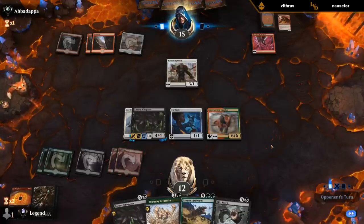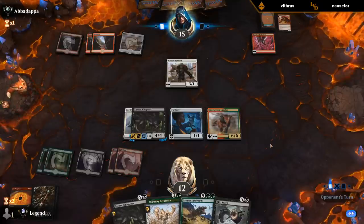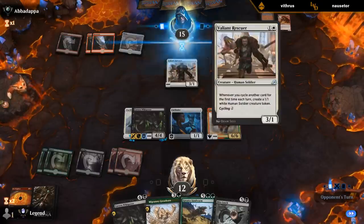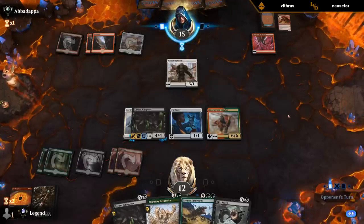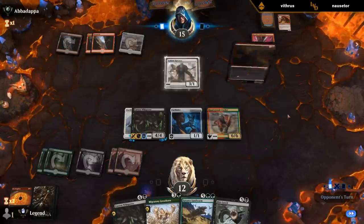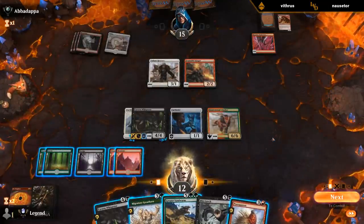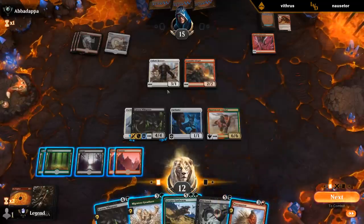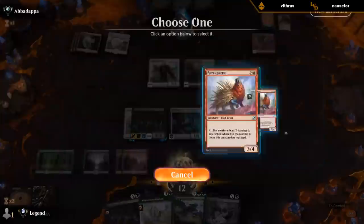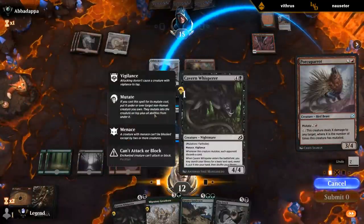That's fine — so a land here would be excellent so we can kill the Rescuer with Leech. Although they might be trying to set up a double-block with the token they generate. Shrinking down Reflection is not enough if they block with the Rescuer. So we're going to get her hidden. Porcuparot was a nice pickup too — so I can attack and then before blockers shoot down the Rescuer. Or I can put it on the Whisperer instead — make them discard.